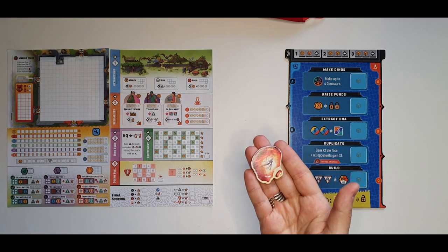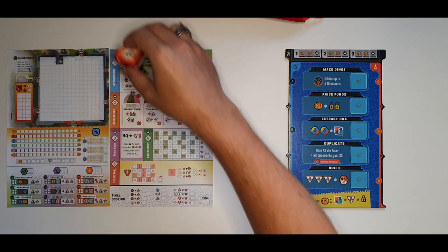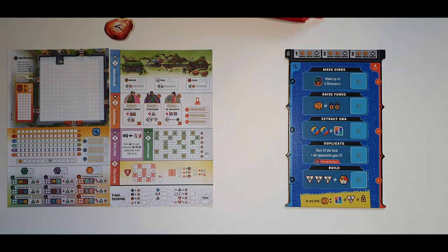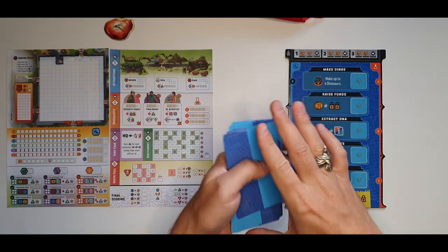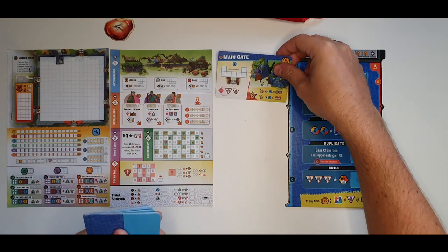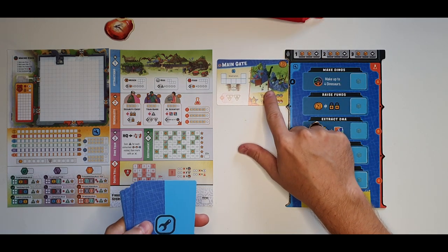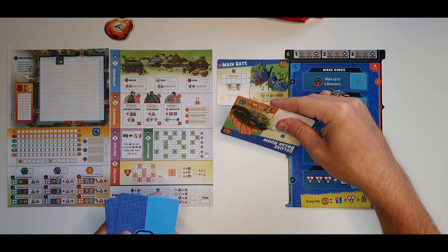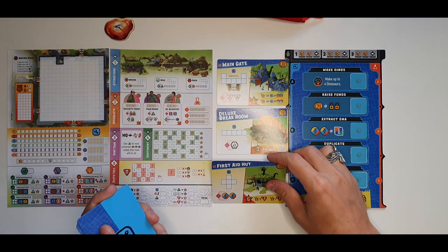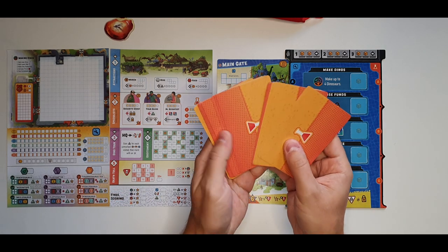The first player marker goes to any player you decide. I'll be doing a solo playthrough, so this marker goes to me. Then you have the main board — take the building cards, the blue ones, give them a good shuffle, and distribute three into the three spaces. The rest goes back to the box, so you'll only be using three each game. For example, I've got the Main Gate, the Deluxe Break Room, and the First Aid Hut. Do the same for the employee cards.